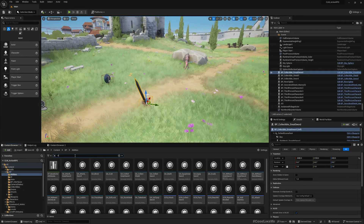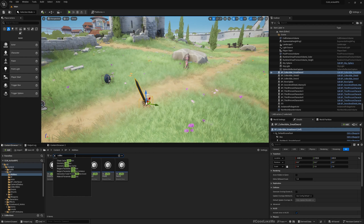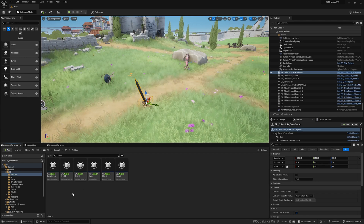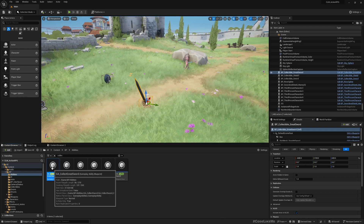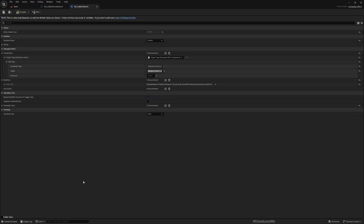First, let me go to Blueprints and Abilities. The first thing I want to solve is preventing collecting the shield when I already have the greatsword. Under Filter Collect Gameplay Abilities and Effects, you can see GA Collect Red Sword. When the greatsword is collected, I apply this gameplay effect GE Collect Sword. If I look at GE Collect Sword, we add the weapons.sword tag.